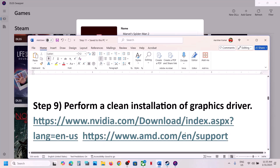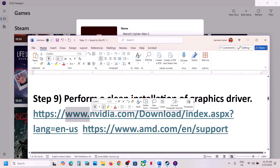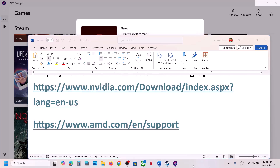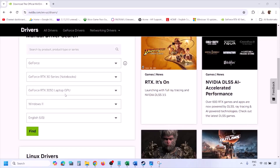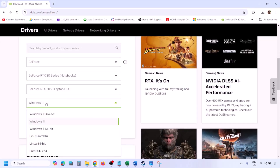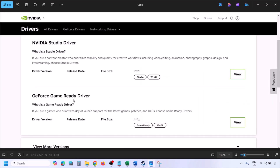Next step: perform a clean installation of your graphics card driver. If you have an NVIDIA card, go to the NVIDIA website. Select your graphics card from the list, make sure you select the right card and operating system — Windows 10 or Windows 11 — then click Find. You will see the latest GeForce Game Ready driver.